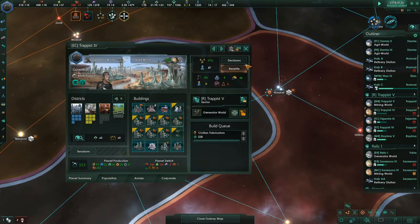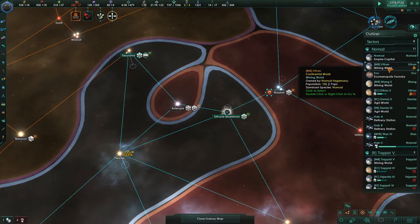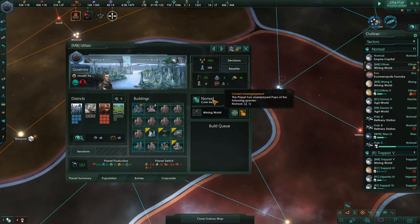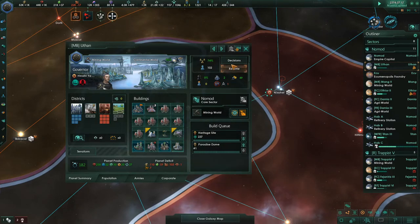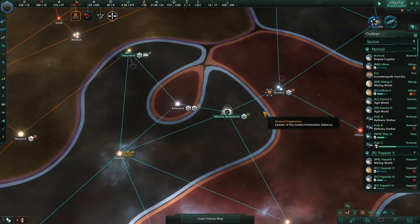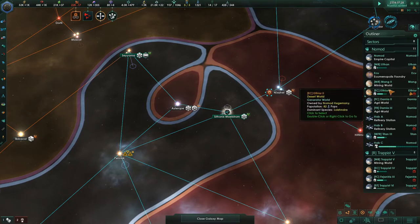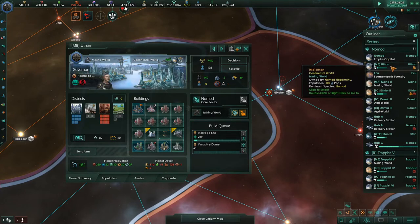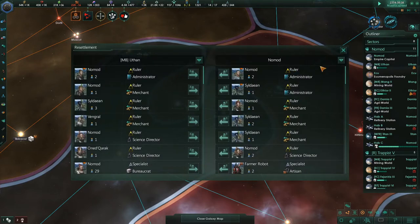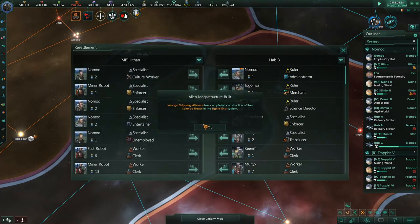That's a crystal to upgrade. Just waiting for more people now to start unlocking more slots. This one still has an unemployed person, so I'm going to put an upgrade on this building. Because I have a few extra people, Uthan is the one with a lot of excess — I'm going to send some of those to Hab B. Let's move that unemployed specialist. An alien megastructure was built — they have built a science nexus, good for them. We're going to send a couple of clerks over.